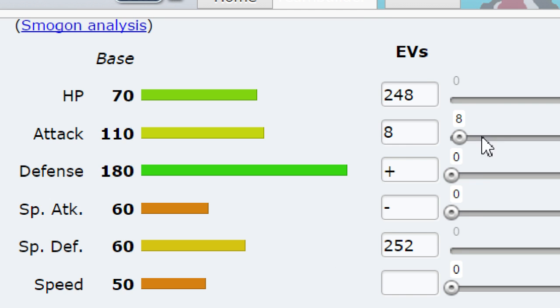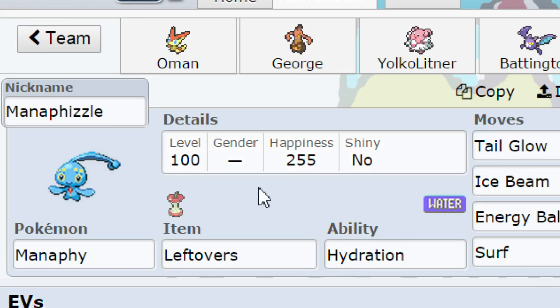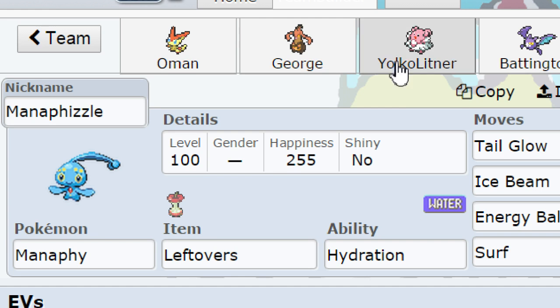Next up we got Manaphy with Leftovers, Hydration, with Surf, Energy Ball, Ice Beam, Tail Glow. The 100 special attack EVs made it so I kill something at plus six. The rest of the defense helps against Mega Pinsir. He has Landorus Incarnate and Mega Pinsir, and that makes a really scary core. Pinsir's scary if he predicts on the Mega Aggron.